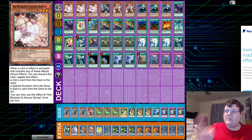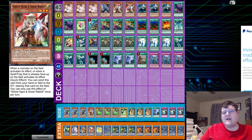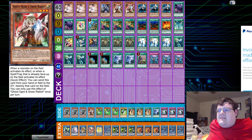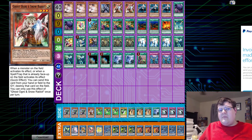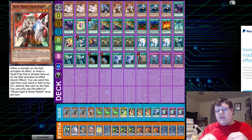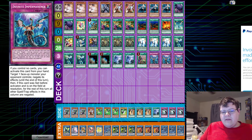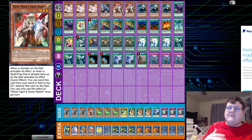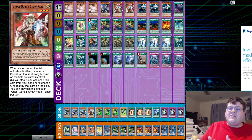We have triple copies of Ash Blossom, one Ghost Bells, and then two Ghost Ogre. I've seen all sorts of combinations for hand traps, and for most of you playing Sky Strikers at this current point in time, your hand trap ratio — 6 to 9 hand traps is really starting to become the stabilized norm for Sky Striker at this point in time.